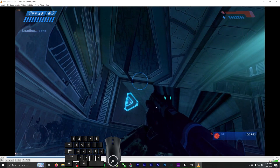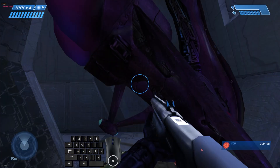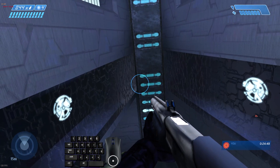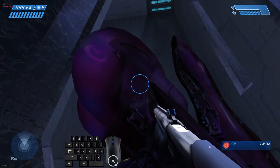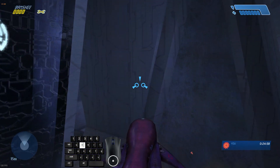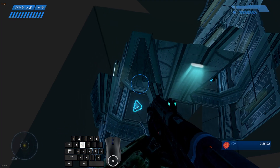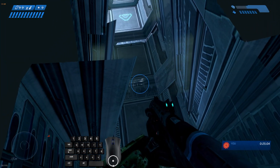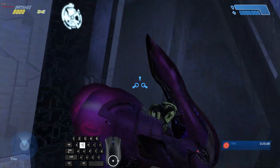You'll probably notice a problem: I lost all my shield, got a lot of height, and kind of slid. This is why I don't do this method anymore. The alternative method I currently use is: instead of looking up and then to the left, I do it simultaneously — I look almost diagonal. This gives me a lot less height. See how much less height I got? It's perfect — I don't slide too much, and it didn't take too much damage. Those are the two ways to do it.